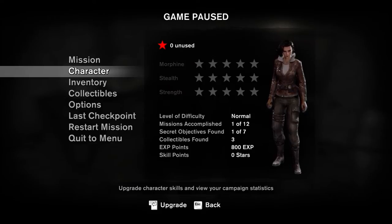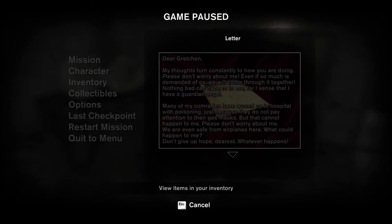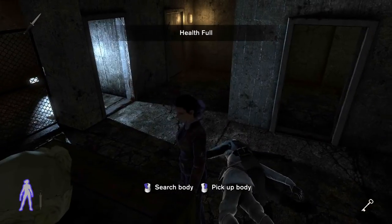Letters. Many of my comrades have wound up in hospital with poisoning just because they do not pay attention to their gas masks. But that cannot happen to me. Please don't worry about me — we are even safe from airplanes here. One day I will return home and then I will always be there for you. Heartfelt hugs and kisses — your Carl. Well, I just shot Carl in the face. Whoops — sorry Carl. Shouldn't have been a Nazi.